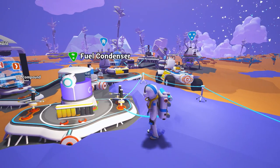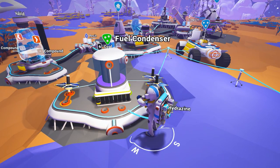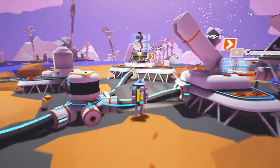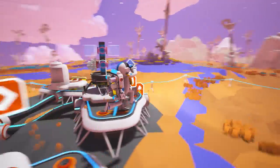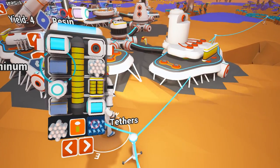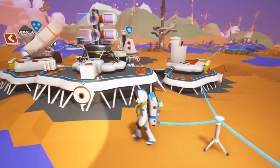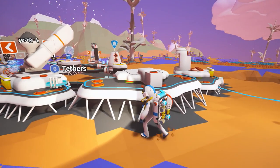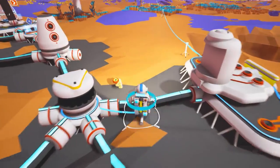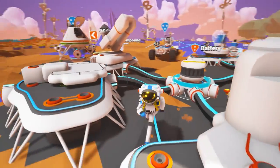Deal for resin - all you gotta do is give this power and you have unlimited resources basically. Two resin for one lithium. We're gonna need resin for days. Then we're gonna get a smelter down there and build whatever we want down there basically.